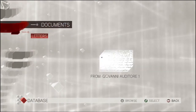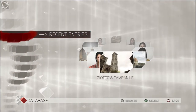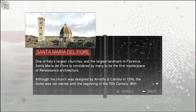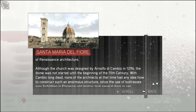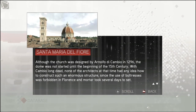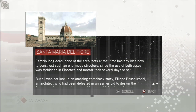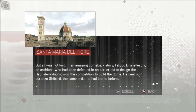Does it tell you which ones are new? I don't know. This is new then. Santa Maria del Fiore — one of Italy's largest churches and largest landmark in Florence. Santa Maria del Fiore is considered by many to be the first masterpiece of Renaissance architecture. Although the church was designed by Arnolfo di Cambio in 1296, the dome was not started until the beginning of the 15th century. With Cambio long dead, none of the architects at that time had any idea how to construct such an enormous structure.